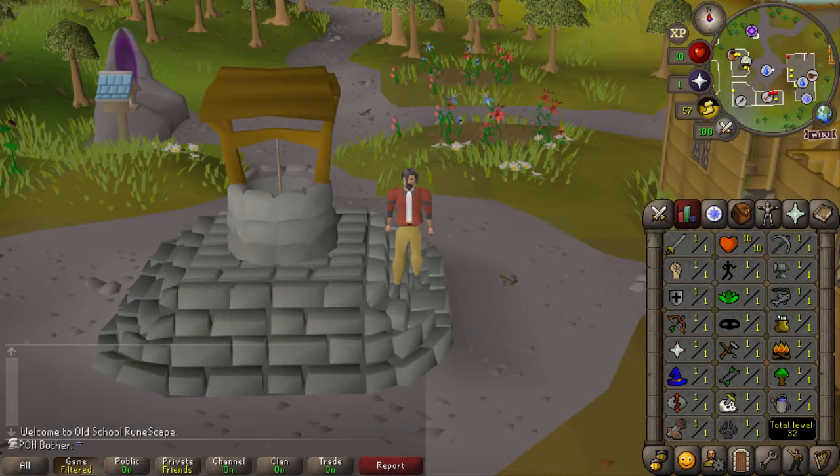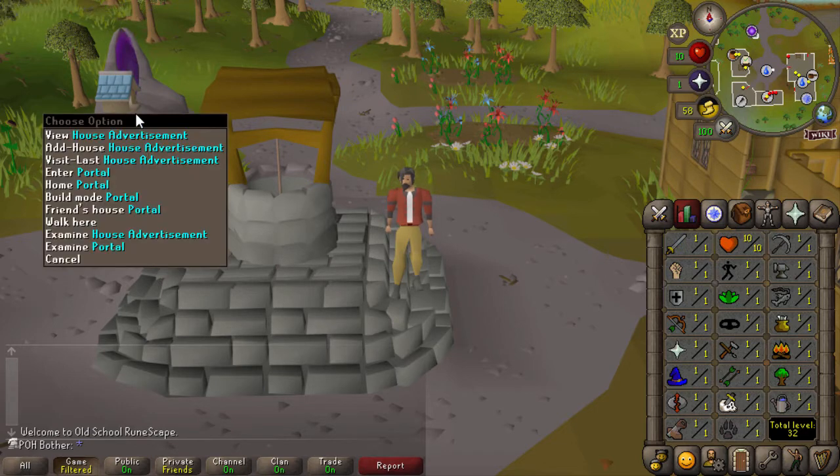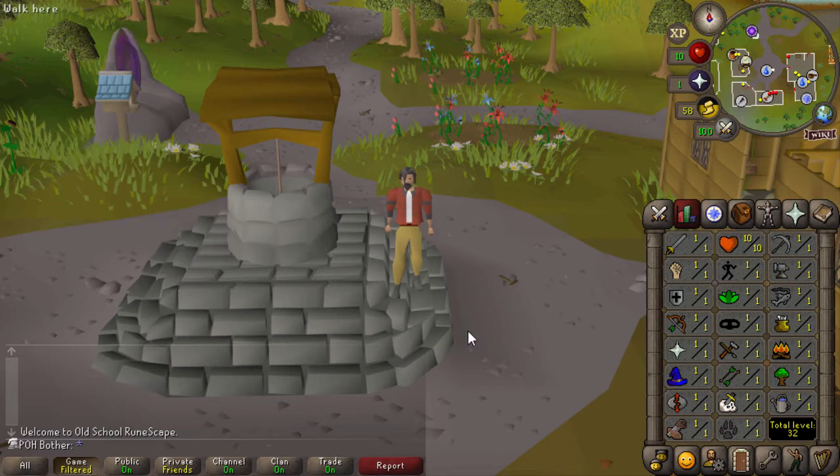Now that the intro is out of the way, I want to take a moment to go over my starting chunk because there's actually a good bit to talk about here. I picked Rimmington, as you might guess, because it has the Player-Owned House portal, and if I'm going to be Player-Owned House based, I kind of need to access it.